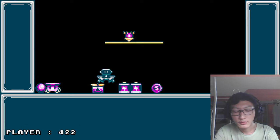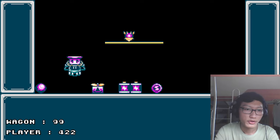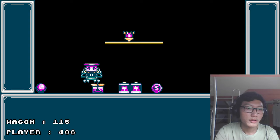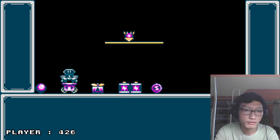The third gizmo is the wagon, and it doesn't have a direct functionality if you hold it. But if you stand on it, it will move around and drain its power, and it stops if you pick it up.